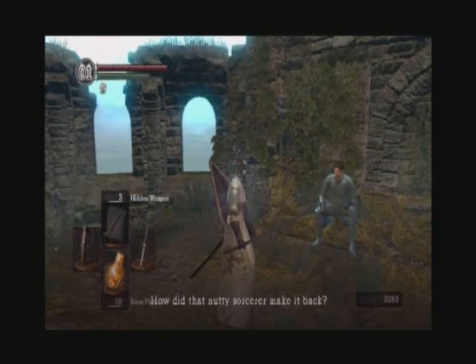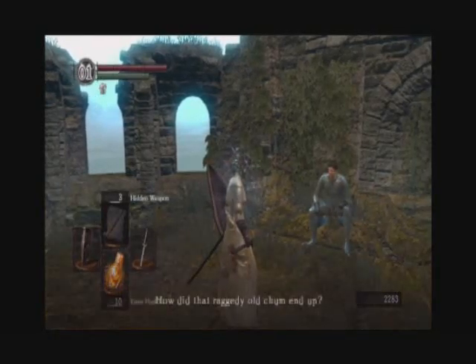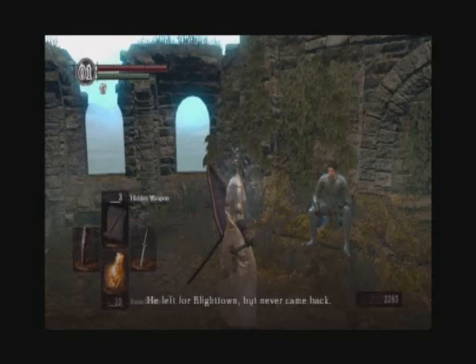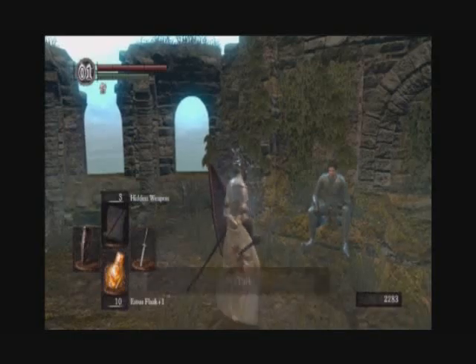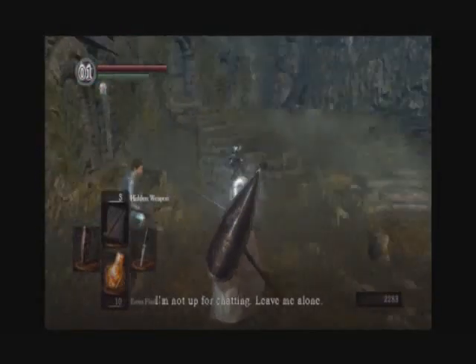'How did that nutty sorcerer make it back? Unexpected, but I suppose stranger things have happened. How did that raggedy old charm end up — you know, the one who idolized some godmother of pyromancy? He left for Blighttown but never came back. Whereas most flee from sickness, he dives right in. Well, nothing will harm him once he goes hollow.' What now? I'm not up for chatting. Leave me alone. After all the chatting that he does.